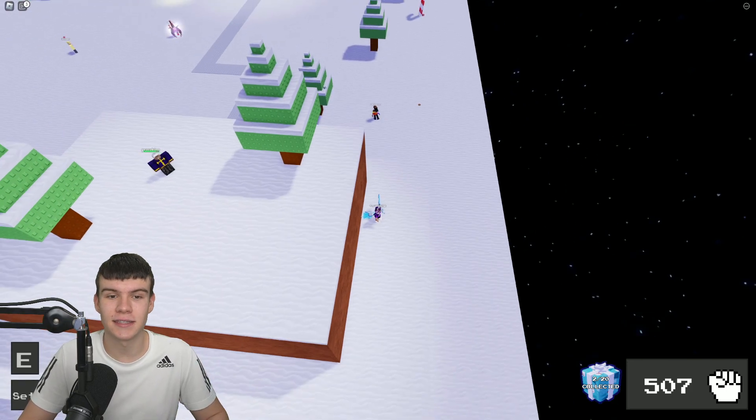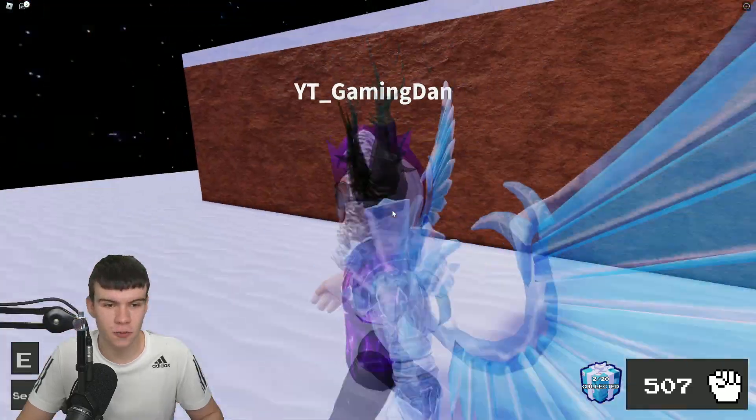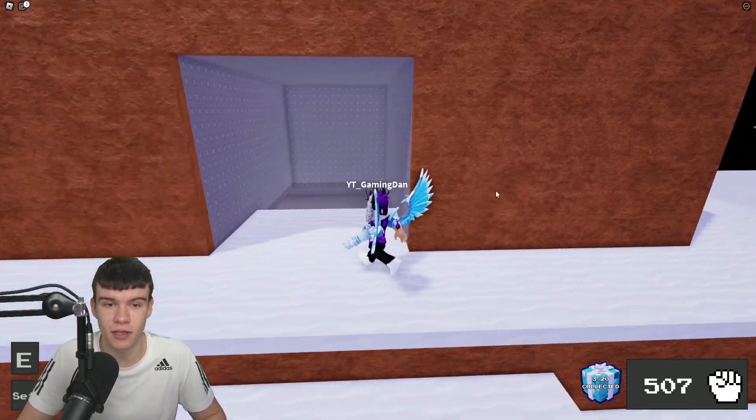Next, once you have claimed that one, our next gift is simply just going to be around here — we've already kind of passed this one. It's just down here; click on it. There we go — that is gift number three.